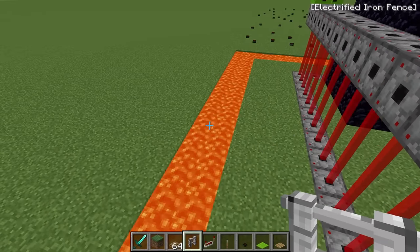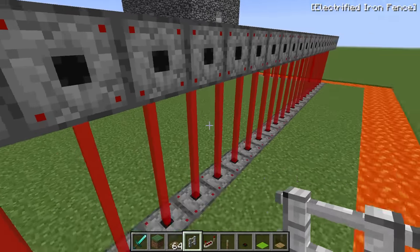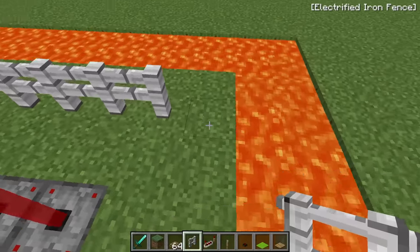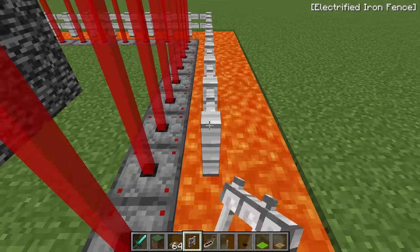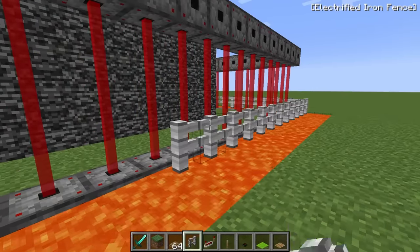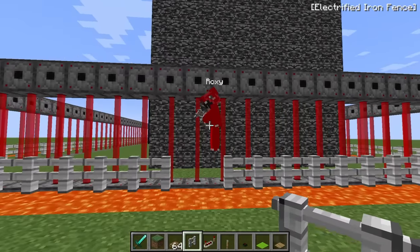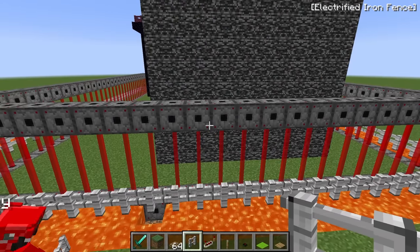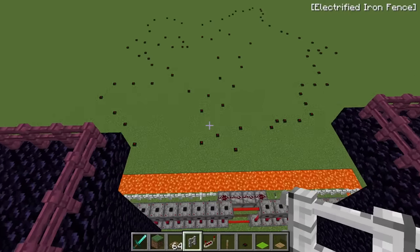We also need electric walls — that's genius! Grab some electric fences and put them all around, outside in between the lava and the lasers. Let's race to the other side. I won! Now we have three layers of wall defense: lava, then electric fences, then lasers.